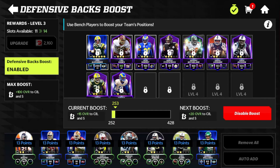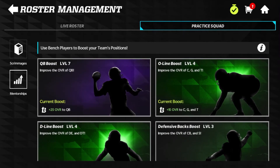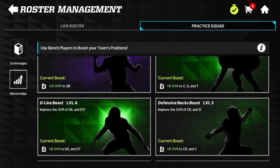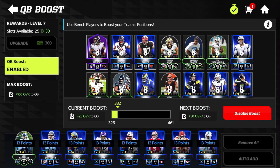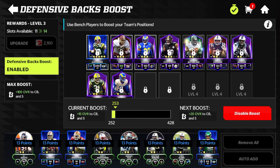Let's look at the defensive backs boost as an example. The defensive back boost is going to cost more than, say, the QB boost, because the QB boost only boosts the one quarterback. The QB boost has around 25 slots and gives plus 25 overall. For the defensive backs, I have 11 slots and only get plus 15 overall, but it takes a lot of points just to get to plus 20. The QB boost takes only 461 points to get plus 30, while defensive backs takes almost that amount just for plus 20.